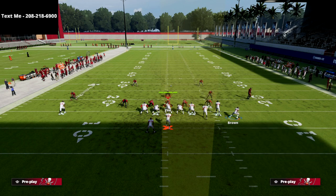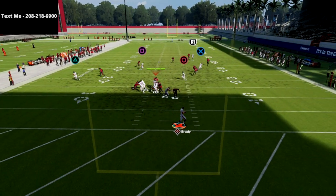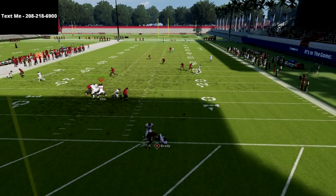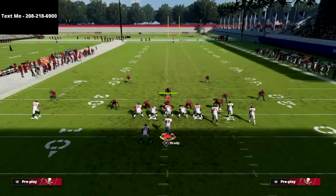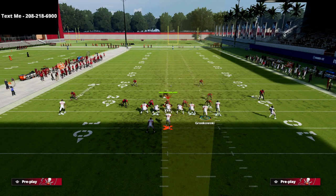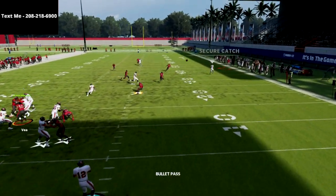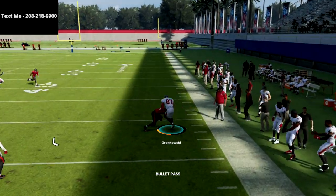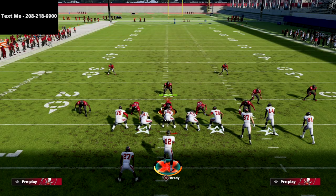What makes this play really special is what it does to match coverage — it's a flood concept that match coverage simply can't stop. Match coverage will never defend this play as long as you motion that circle receiver to the outside. Most people don't know this, but you can snap the ball just right before he gets fully outside. As you see, he gets into a really unique position for an easy gain.